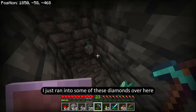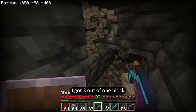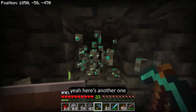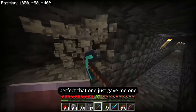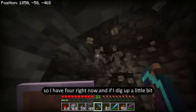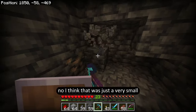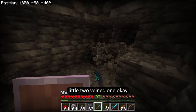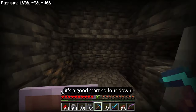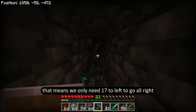While I was mining I just ran into some diamonds — accidentally mined them. I got three out of one block, and is there any more around here? Yeah, here's another one. That one gave me one, so I have four right now. If I dig up a little bit, are there any more hidden nearby? Nope, I think that was just a very small two-vein. Let's just keep going — it's a good start. Four down, we only need 17 left to go.